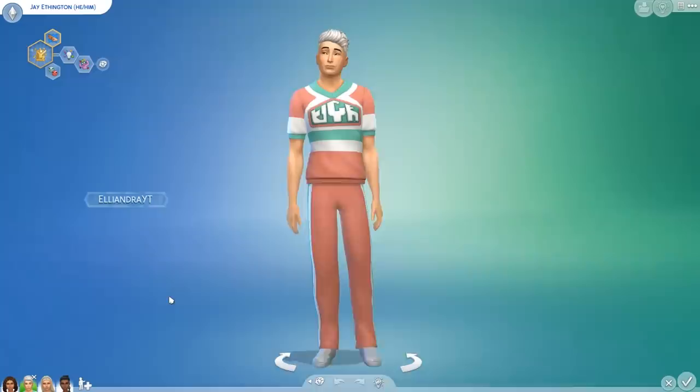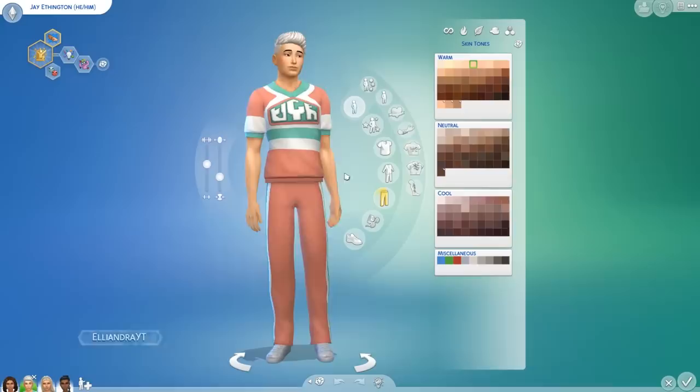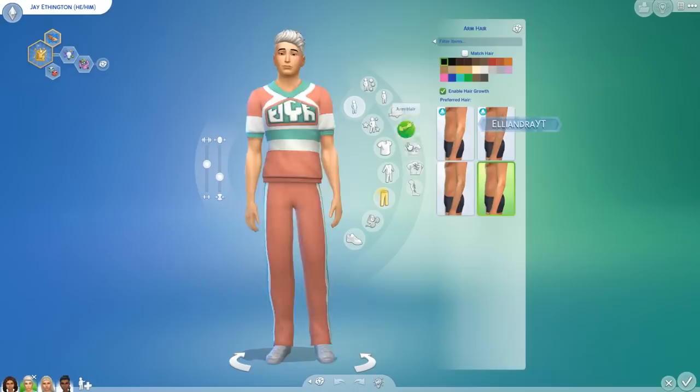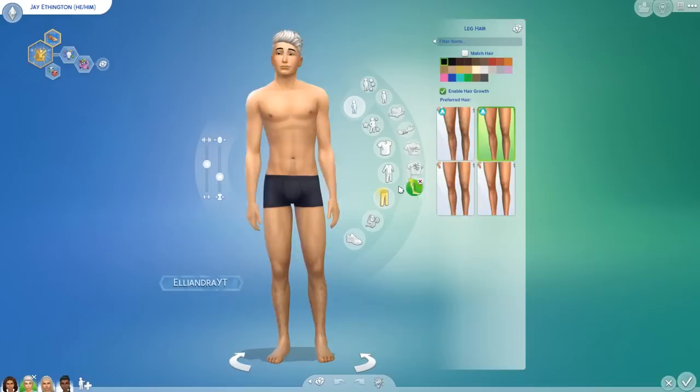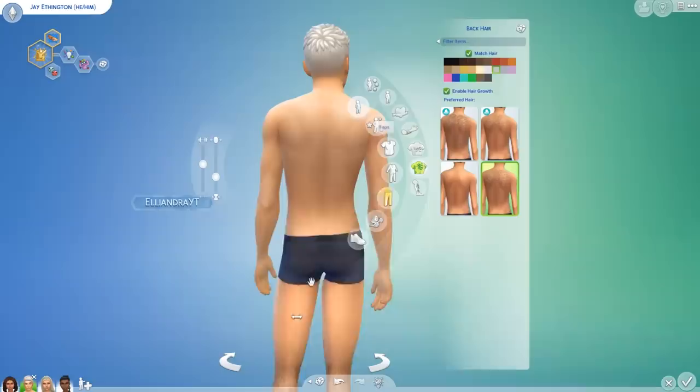Let's start off with body hair. This is actually going to be a free base game update. The new pack comes with some additional options for body hair and shaving, grooming, trimming — that is all for the pack. So your sims can have body hair with just the base game, but with the new pack you can also shave. We have these new options here: arm hair, torso hair, back hair, and leg hair. You can see the icon on the ones that are from the pack, but no leg hair plus some leg hair — these are just from base game.